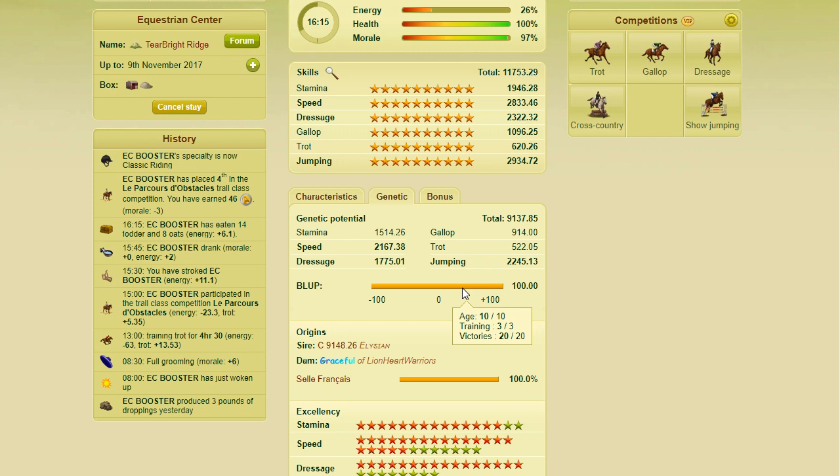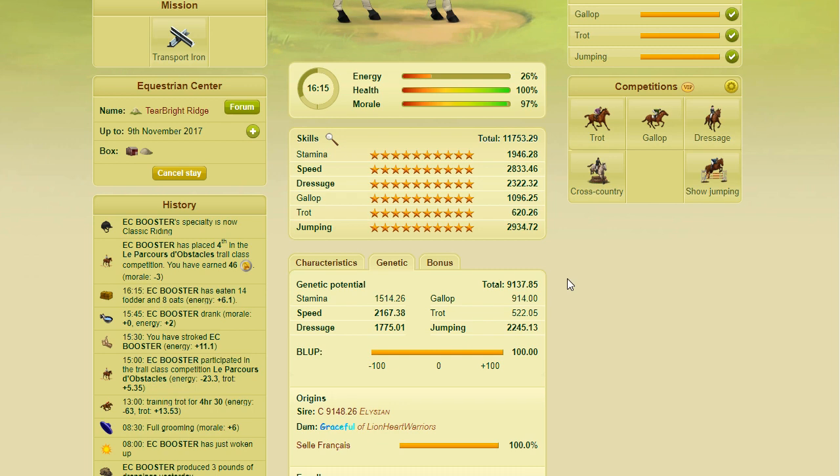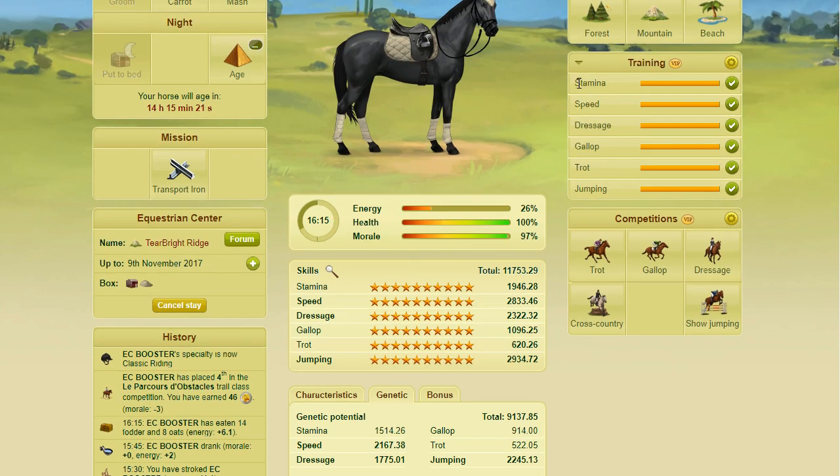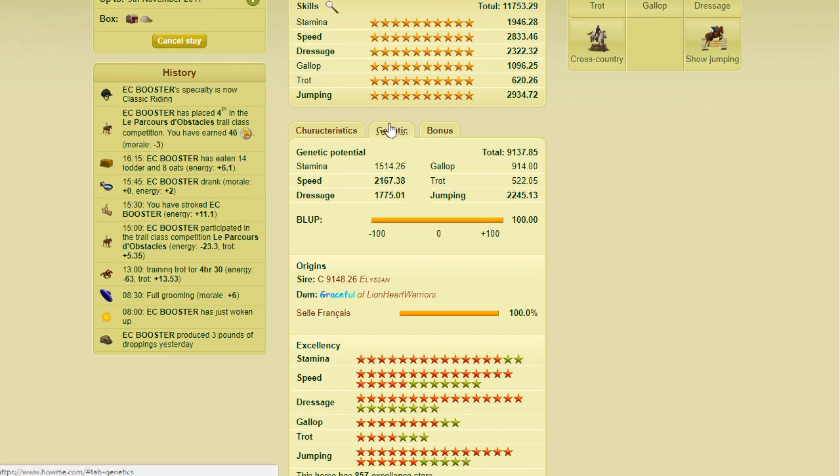The second requirement is that the top three skills need to be bolded. Now, if this little pop-up thing just says training out of three, that's a bit misleading because it sounds like you just need the three training bars finished. That's not the case — you need to have the skills bolded. To know what the top three skills are, you can look at the training bars; there's a little arrow next to a top three skill. But I always just click on the genetics tab and look for the three highest numbers. For this horse, those three skills are speed, dressage, and jumping, and they are bolded.